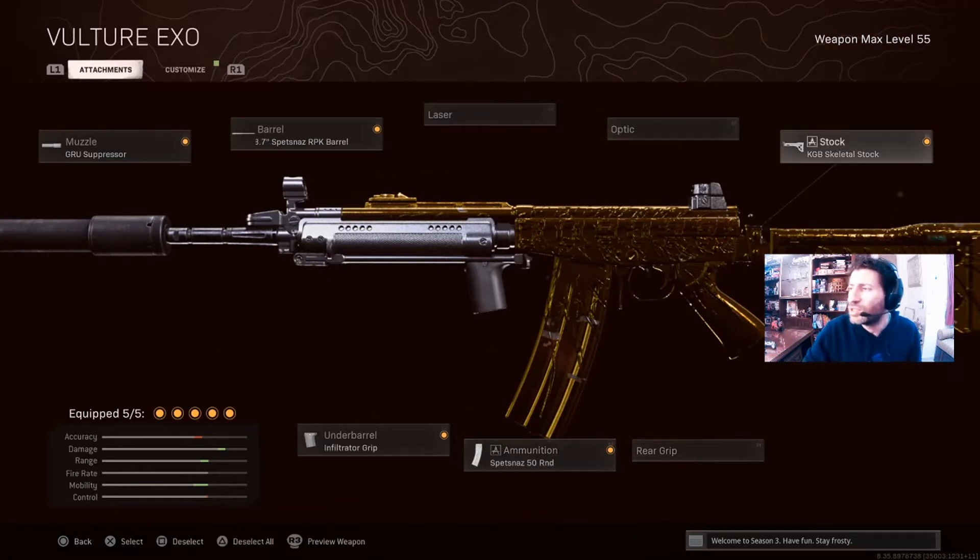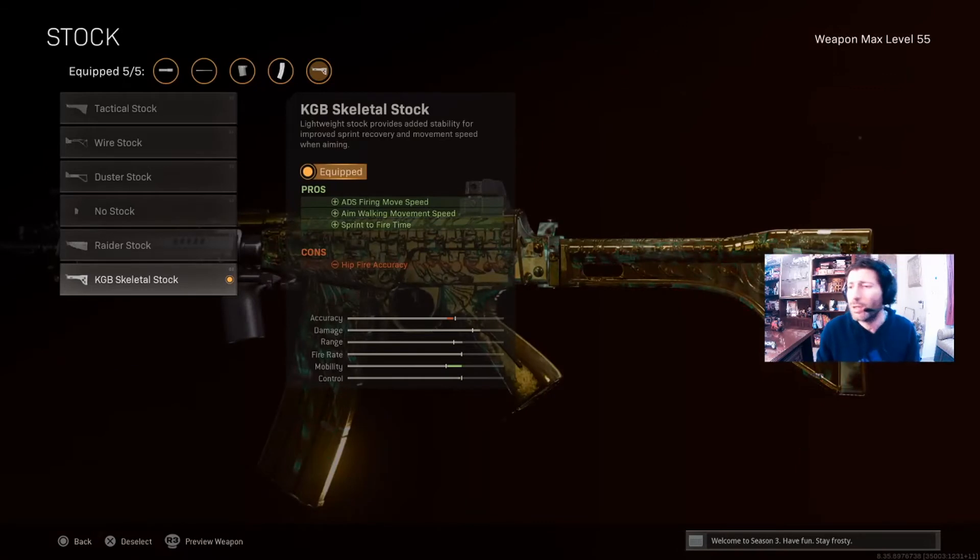And with the stock, go for the KGB skeletal stock. It will increase the ADS firing move speed, the aim walking movement speed, and the sprint-to-fire speed.